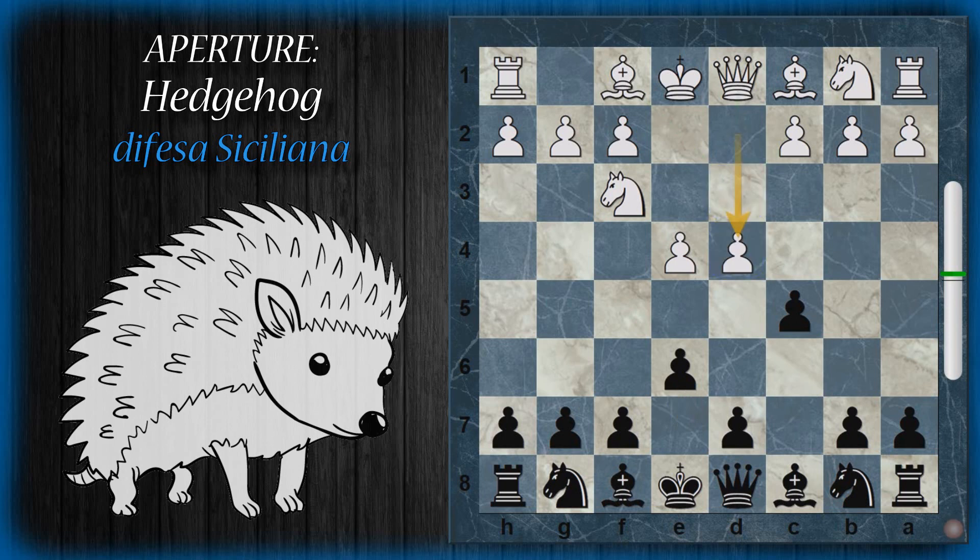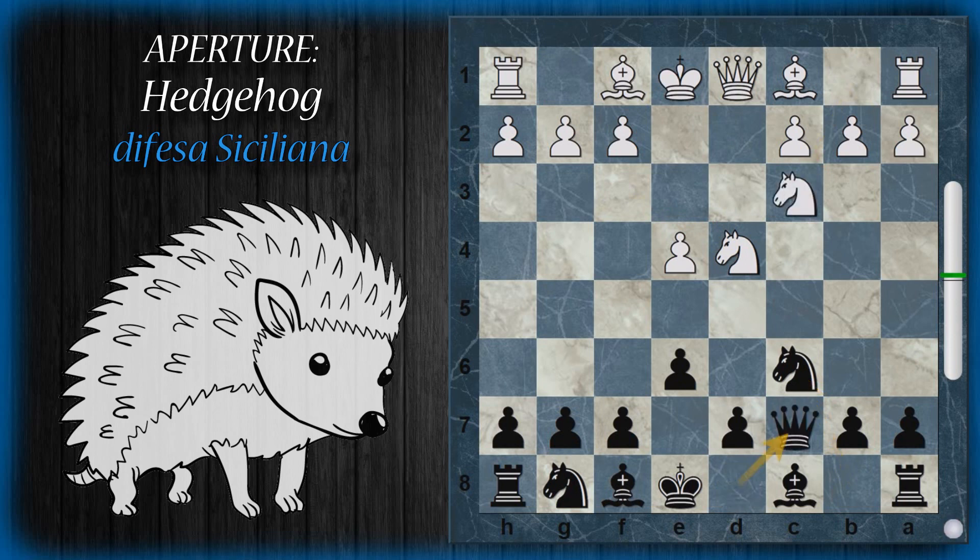Tipicamente il bianco può entrare in una siciliana aperta con la spinta D4, arriva al cambio, il bianco ricattura di cavallo e si entra nella Kann. L'altra alternativa per intraprendere un hedgehog è la variante Taimananov. In questo caso il bianco può procedere con C3, donna C7 e A6 — queste le mosse caratteristiche dell'hedgehog.